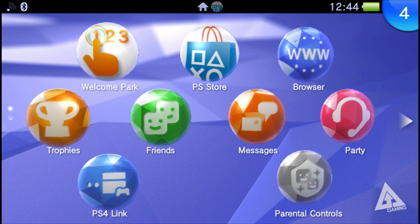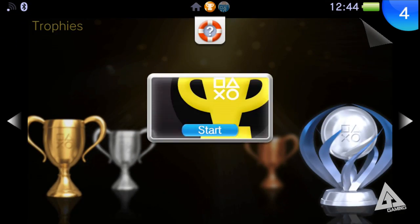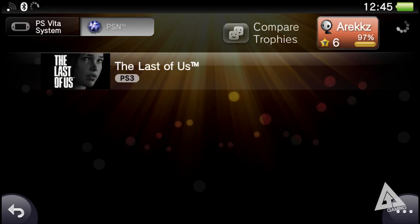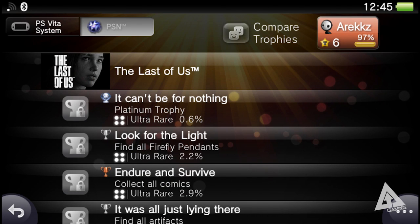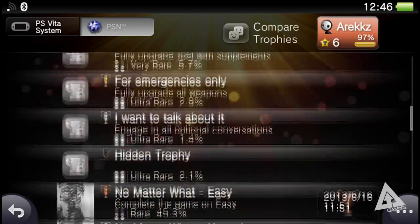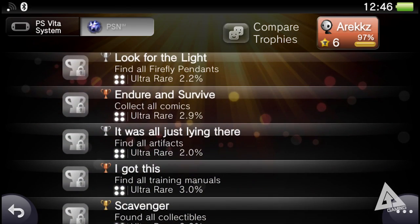That's the big feature of update 3.30 which dropped Thursday October 2nd. Another change is to the trophy section — if you go to Trophies and select the PSN option, you can now see how rare a trophy is. For example in The Last of Us, you can see rarities: 0.6% of people have platinumed the game, 2.2% have the 'Look for the Light' trophy for finding all firefly pendants, while something simple like completing the game on Easy has a 45.3% rarity rating.